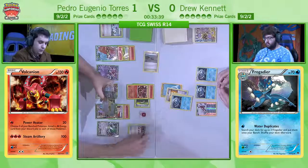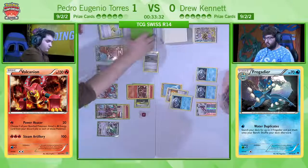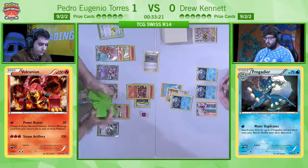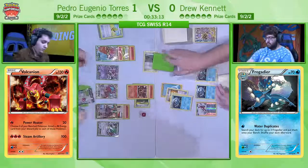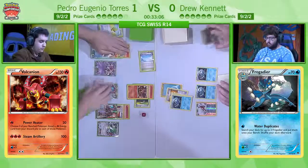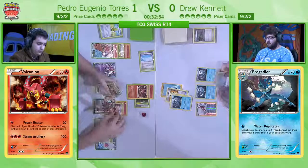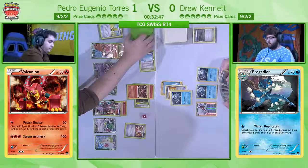If he wants to KO he's going to have to use Vulcanian EX, and he's going to play the Ultra Balls, discarding the Max Elixir. I guess what he's going for is he has that Skyfield in hand, so he's probably going to search a second Shaman and play the Skyfield and then do a setup and just try to hit the energy. I think this is a good play because he really wants to use Power Heater. He drew another Max Elixir and a Trainer's Mail but no energy — very unlucky.